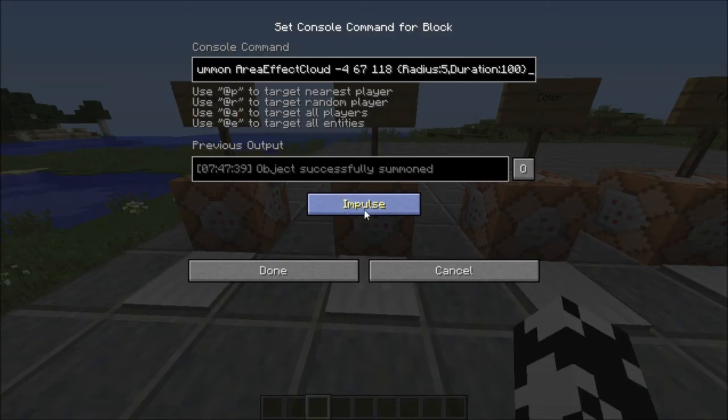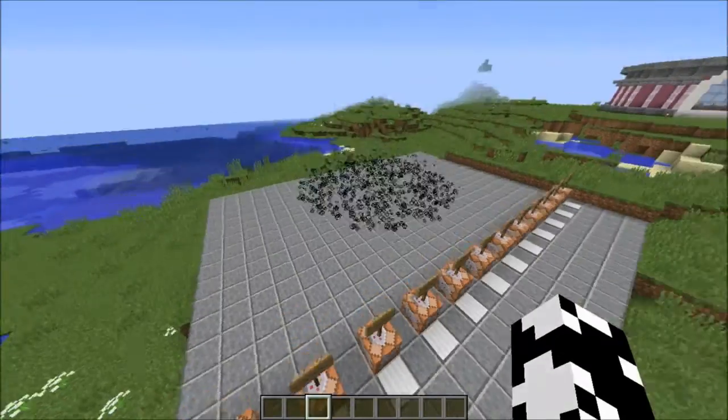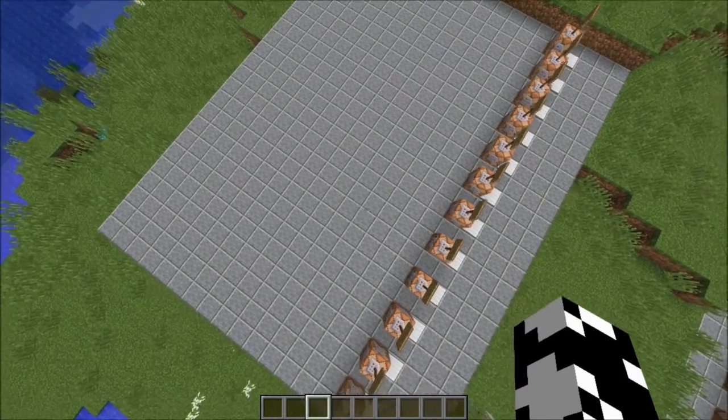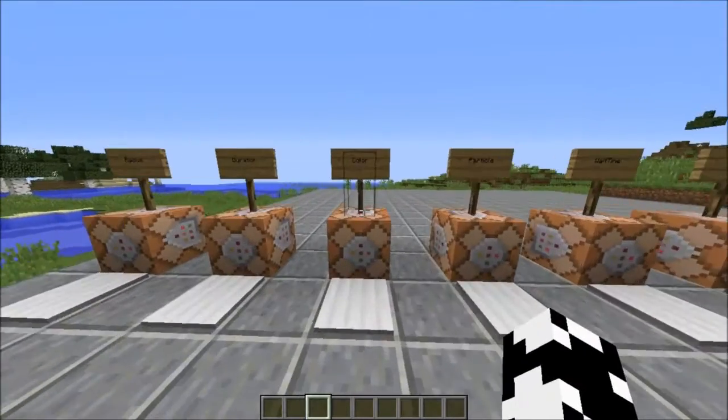It doesn't really stick around, so what we need to add is a duration tag. Here we have duration 100, and this is in ticks — 20 ticks to a second — so 100 divided by 20 is 5, meaning this should last for 5 seconds. We'll see that cloud and it should dissipate after 5 seconds. And it's gone — 5 seconds. So we can determine the duration of the cloud using that tag.